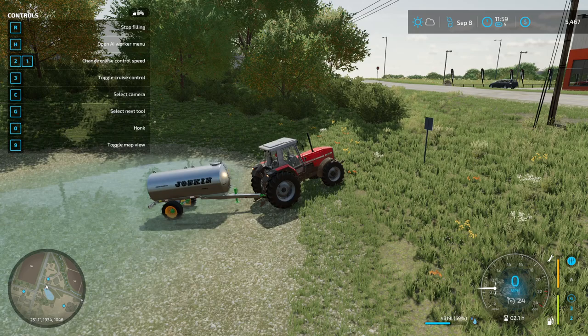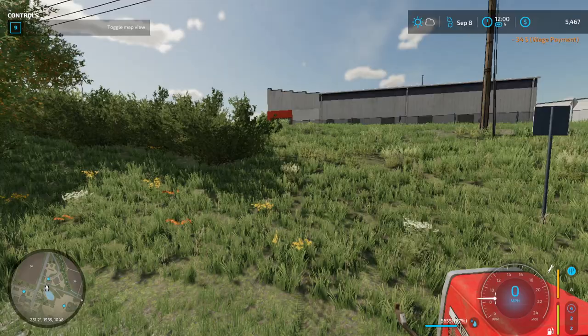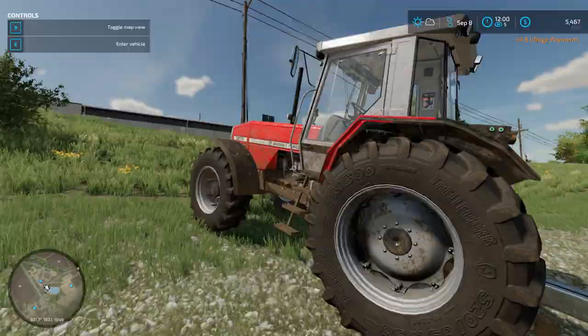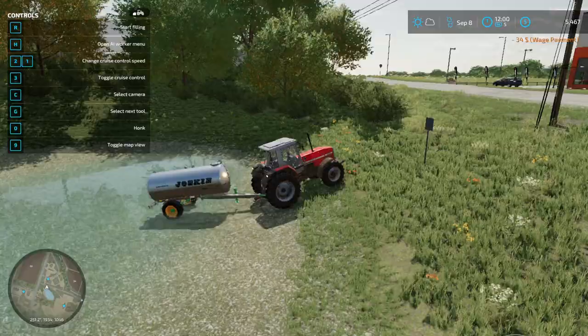You can take even bigger trailers here and fill them up — tankers or whatever they're called. I'm going to show you how fast it drains money when you use the house water tank instead. As long as this pump is facing the water, you can get it for free. There we go — 7,300 liters of water. Let's drive back to the house.